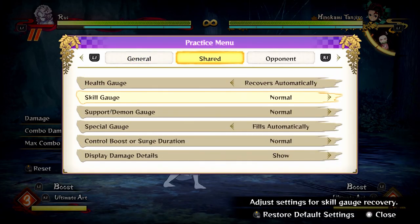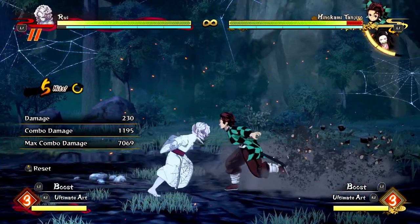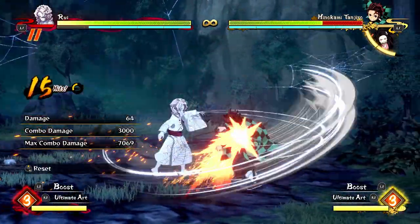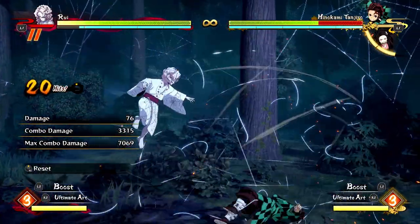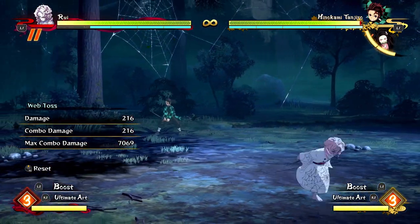Basically the highest damage he's going to get with 2 bars, or even 1 bar if you shorten it. Single bar for 3,300 damage and a hard knockdown so he can run away and throw projectiles. That's really, really powerful.